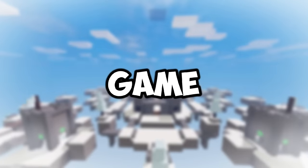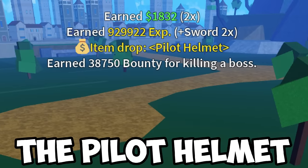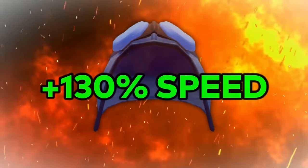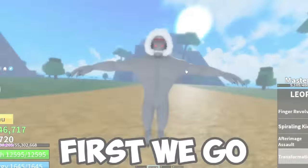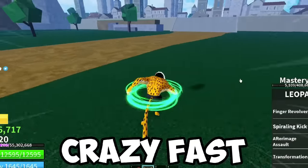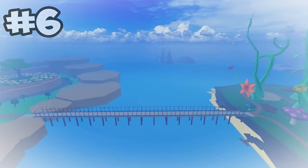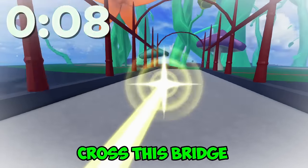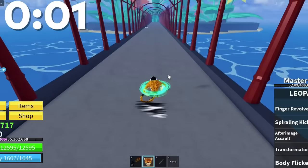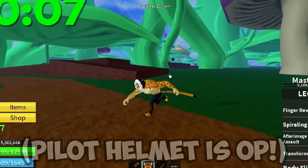What if you combine the fastest things in the game? The Leopard transformation, the Mink speed boost, and most importantly the Pilot Helmet — the best item when it comes to speed. How fast can it be? First we go Leopard mode, now we enable the Mink boost, and we are crazy fast. I think we might be faster than the Light fruit, so let's compare it. In experiment 6, Light fruit took 8 seconds to cross the bridge. But I think this combo might beat it. I'd say the Pilot Helmet carried.